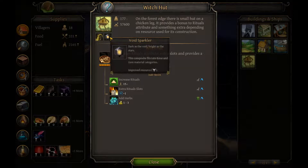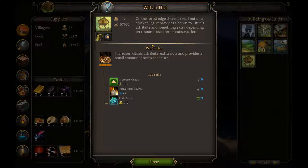I used more life root — it was like 60 plus life root and 35 Void Sparklers to get the maximum out of the Witch Hut. So you can see this is something a normal group or normal village will never have at the stage of the game where it's still relevant and where you might be interested in rituals. But I wanted to get the maximum, so here we go. This is plus 15 rituals from the Witch Hut.